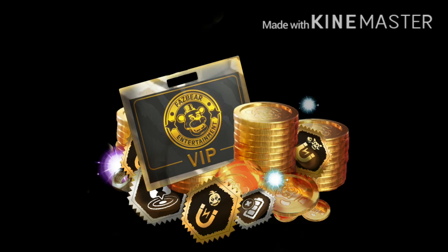You get Toy Chica lures, you get Mangle lures, loads of Faz Coins, batteries and transponders and parts, even some remnant. There's another lure behind the card there, but you can't see it, so I don't know.